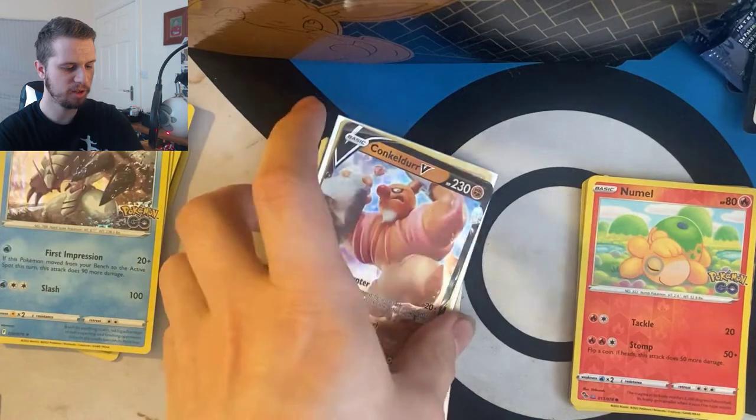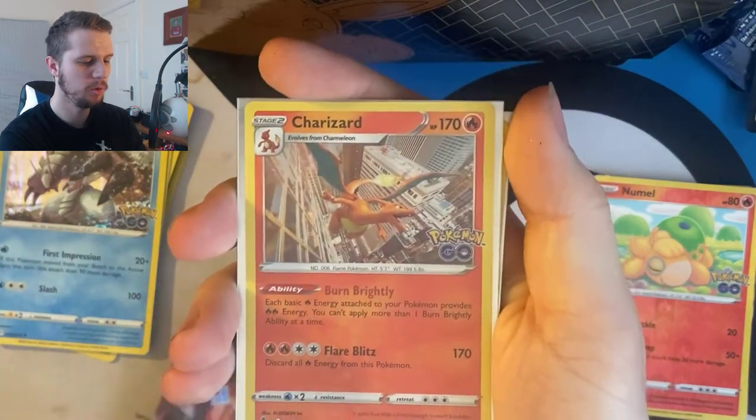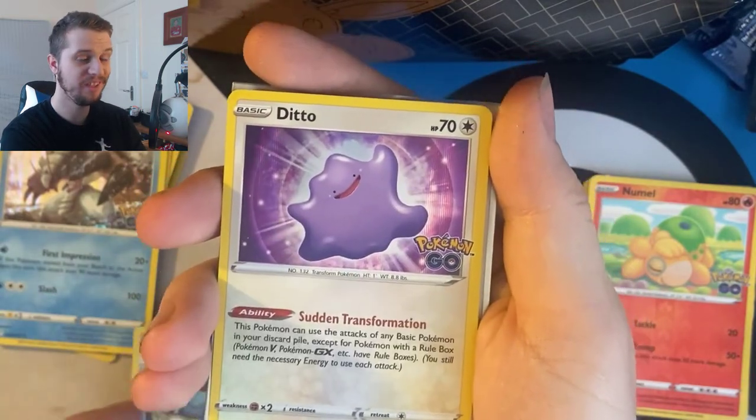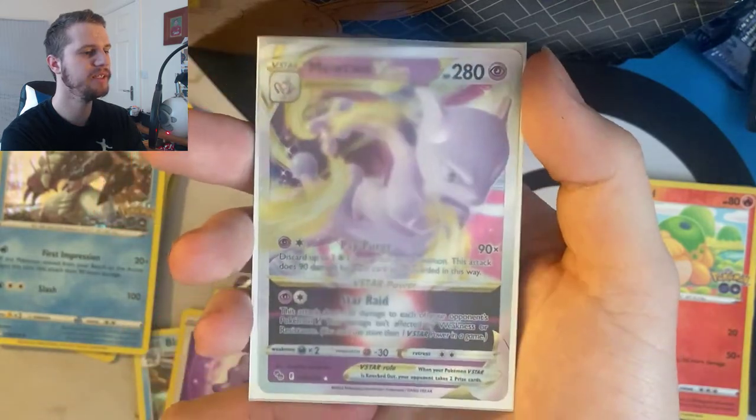And on to Team Valor — we have Conkeldurr V, Charizard holo, Golisopod, Melmetal, Blastoise, a Peeled Off Ditto, and a Mewtwo V-Star. Those are your three Pokemon Go special collection boxes — Team Mystic, Team Valor, and Team Instinct. I hope you guys enjoyed watching me open them. Let me know if you've had those packs as well, and let me know what you got, and which one you found was the best. I'll let you guys decide in the comments which one won.